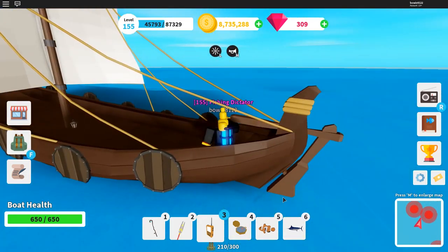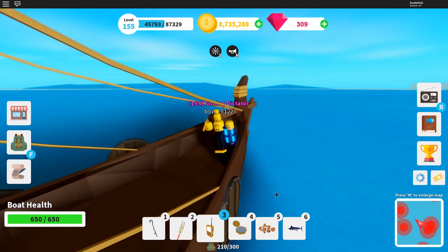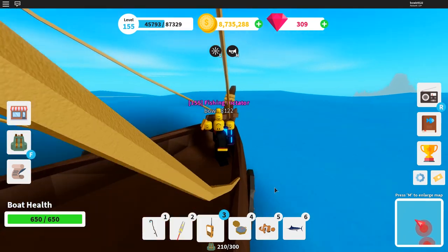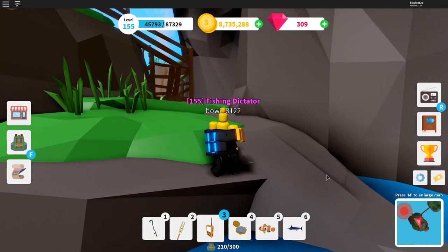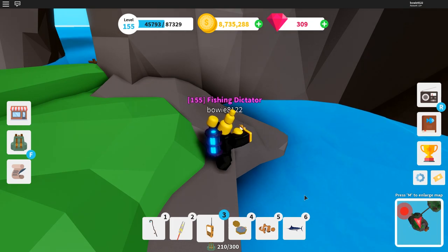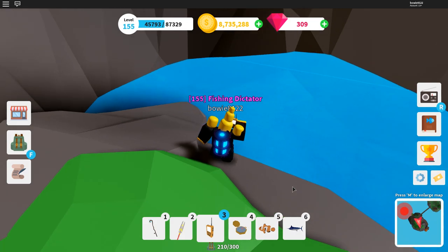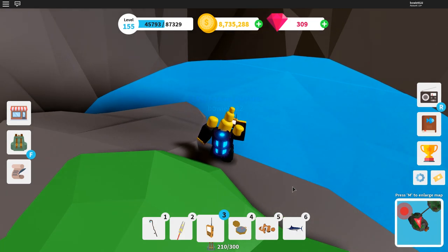The best place to use this hotspot is in the ocean, but you can also use them in other places. For example, in the cave on the Shadow Isles. There aren't any hotspots right now on the island, but trust me, there can be and it's a really good way to farm a lot of mythical fish.